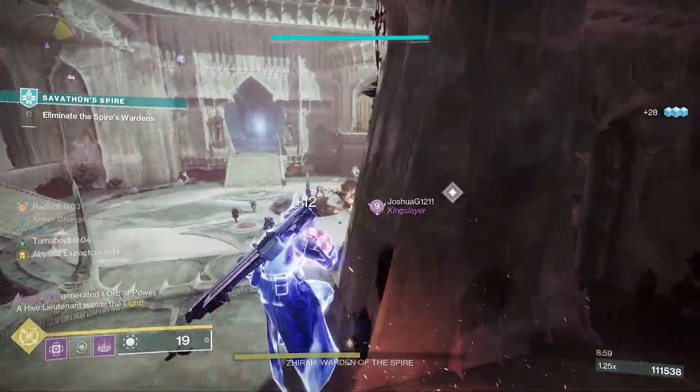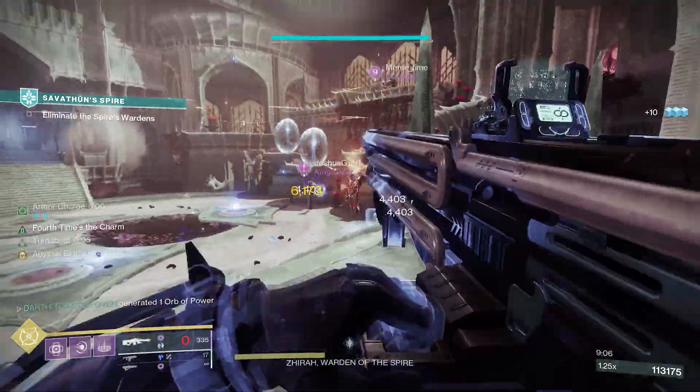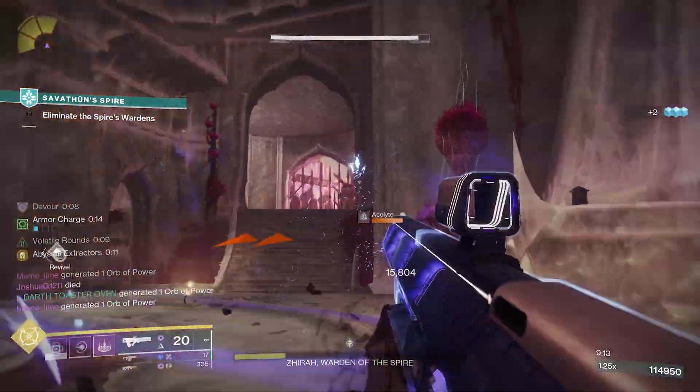Witch Keys are another way to get more loot. They'll drop from seasonal activities, and there will be more ways to get them as you play the season and earn upgrades. Focusing also exists, allowing for seasonal loot and recovered Red War weapons, which is pretty neat.